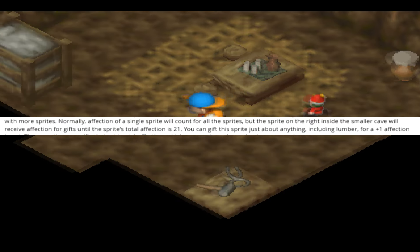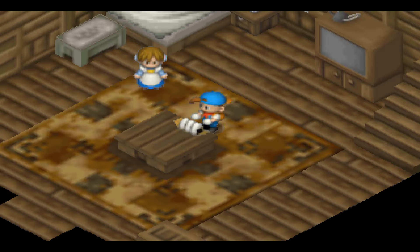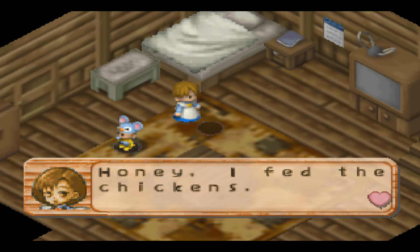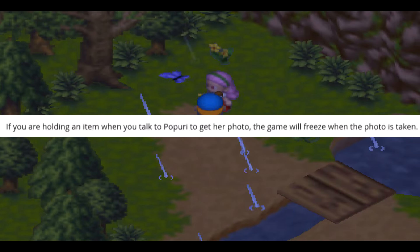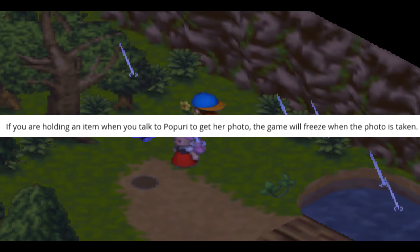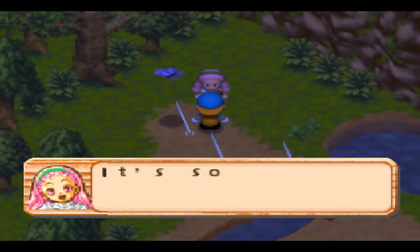Kent's affection always increases when you talk to him holding a wild animal or chicken. If you repeatedly show Gotts a baby that isn't Karen's you'll max out his affection in 120 times — the same applies to Doug. There's another glitch: if you're in the hot spring when the clock hits 6am and try to sleep, it crashes the game. If you're holding something when talking to Potpourri to get her photo, the game crashes when the photo's taken.